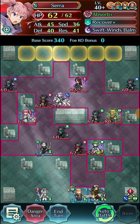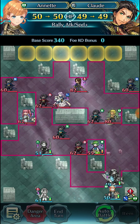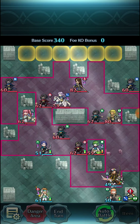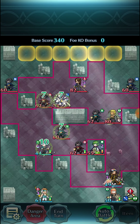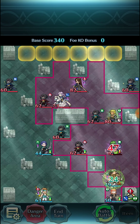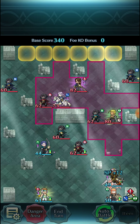But a lot of units couldn't survive, say, a Selena and Florina attack or whatnot, so there were definitely some issues. We're gonna rally Claude here, and Shamir is gonna take out Selena super easily. Mino gets taken out by Claude and we're chilling at this point.